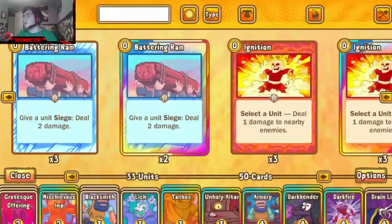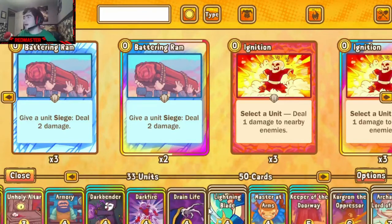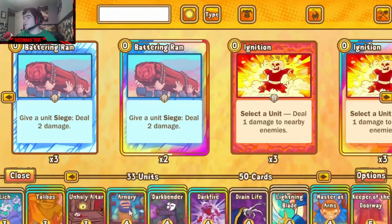All right, so here is Tyrannus' demon deck list. Now it is slightly modified — I have an extra Keeper of the Doorway over his extra Armory. You guys can swap those however you choose. I think having the third unit is slightly better for me over the Armory, but again just my take on it. So what's the main theme of the deck? What's the meat and potatoes of it?